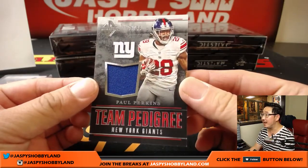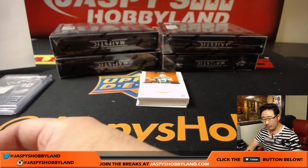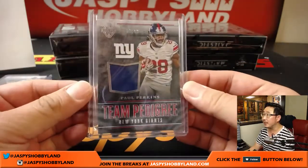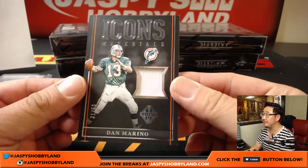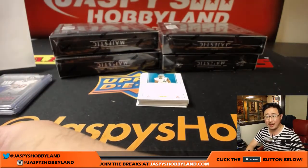35 out of 99 team pedigree Paul Perkins relic — that goes to the New York Football Giants, that goes to Kenjua. We've got a Dan Marino Icons Materials, 31 out of 50 — nice, for the Dolphins, that goes to Ryan Redmond who got the Fins.